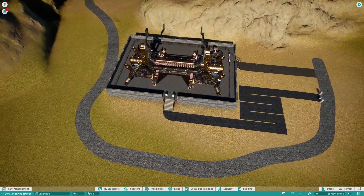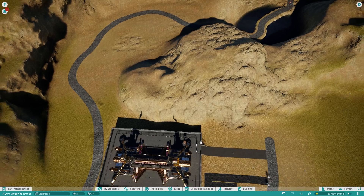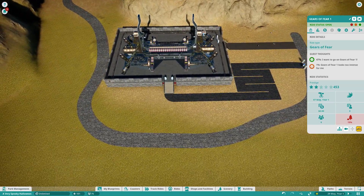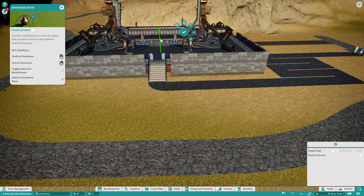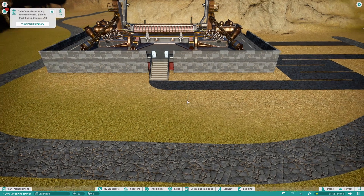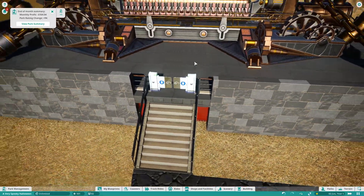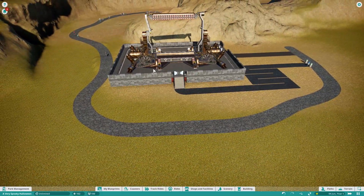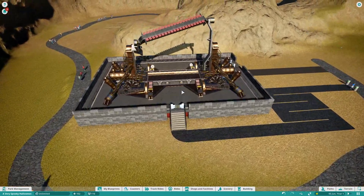I probably just need to see if their legs are going to clip. Their legs are going to clip actually. So what I need to do is open the park, open the ride, speed three, and let them go on here. Look at that — this ride is crazy! Let's just go to speed one. Oh man, look at the ride! This ride is crazy — spooky proper.